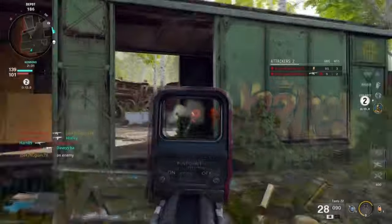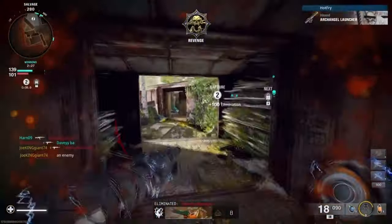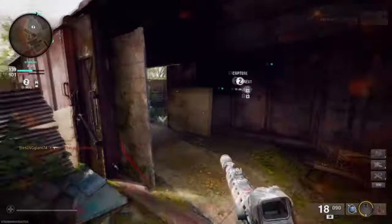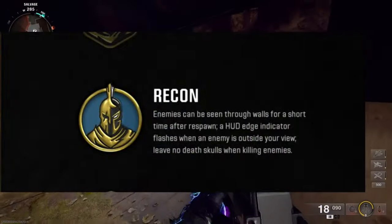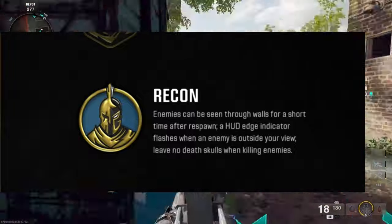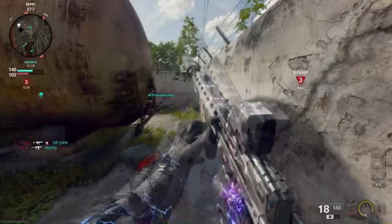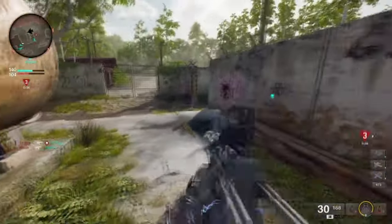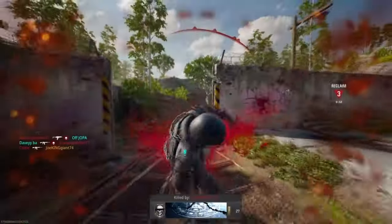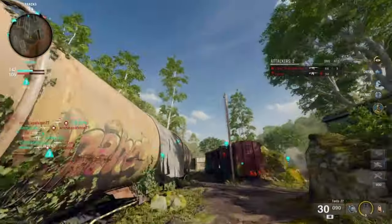One of those perks — not the assault perk or the one that gives you extra points for capturing objectives — actually lets you see enemies through walls. It's crazy. People on TikTok and Twitter are saying it only works on players standing still, but this actually works against people who are running around too. Regardless of how fast you're going, you'll still get caught by this perk.